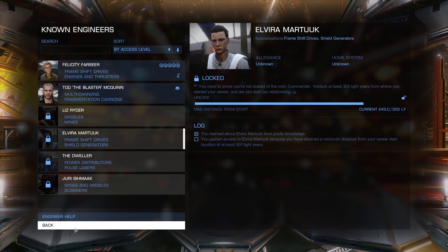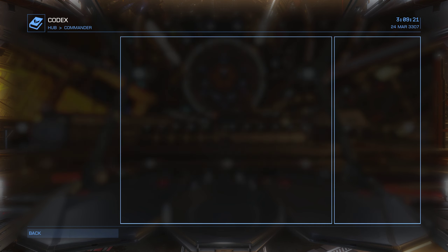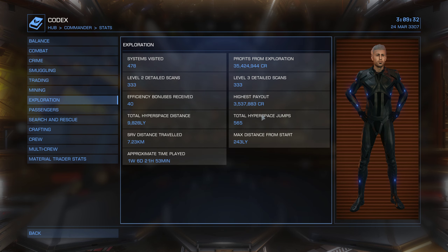I haven't gone that far yet, but I'll show you how to check. Go to Codex, Commander, Stats, and then go down to Exploration. Look for Max Distance from Start. I'm at 243 light years and I need 300. So if you went to Maya, you should have accomplished this already.